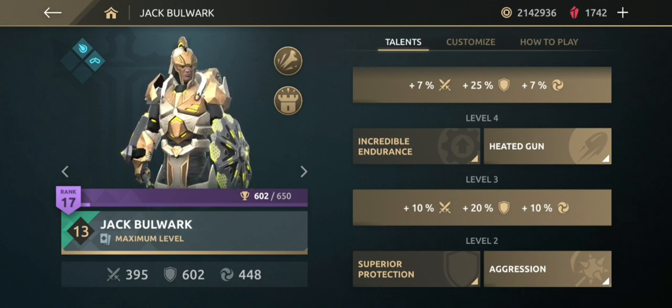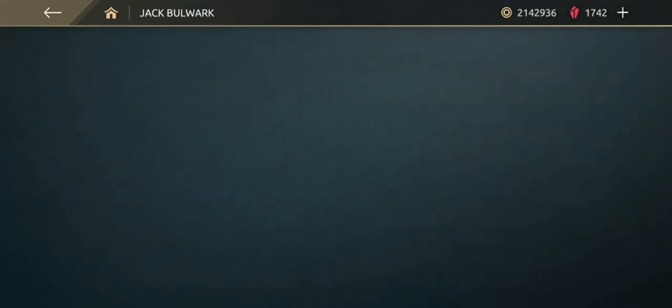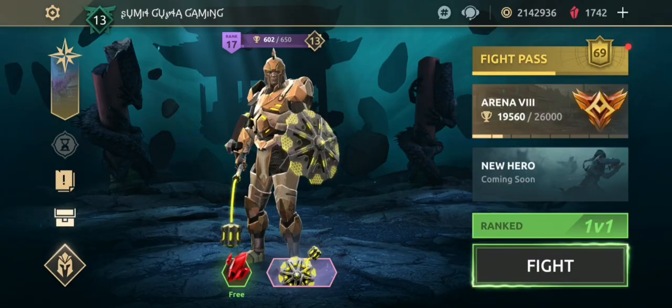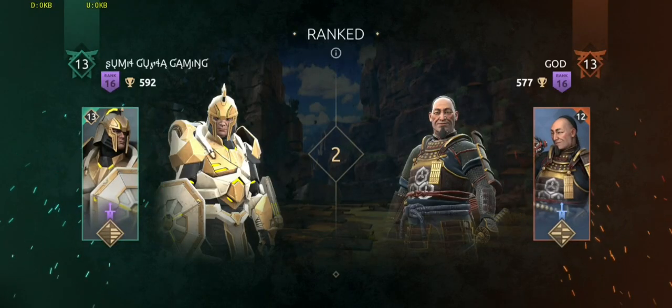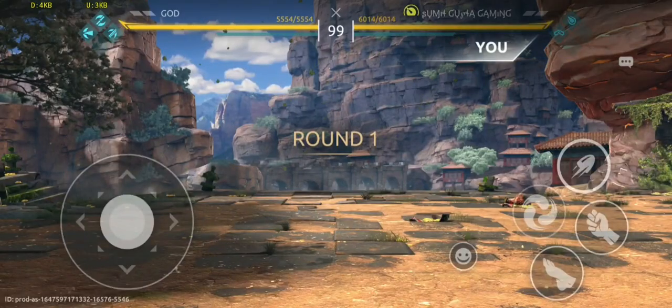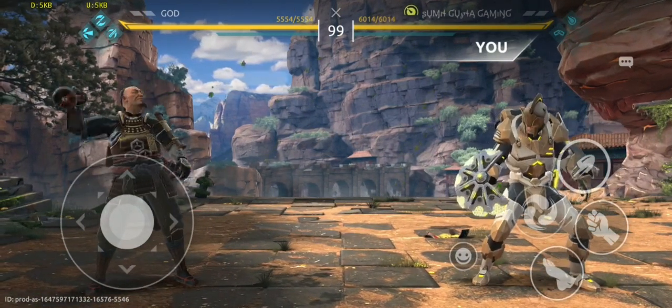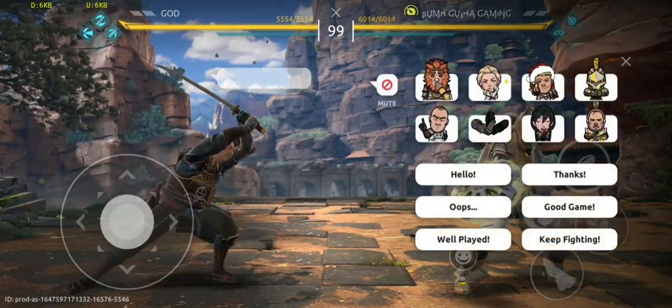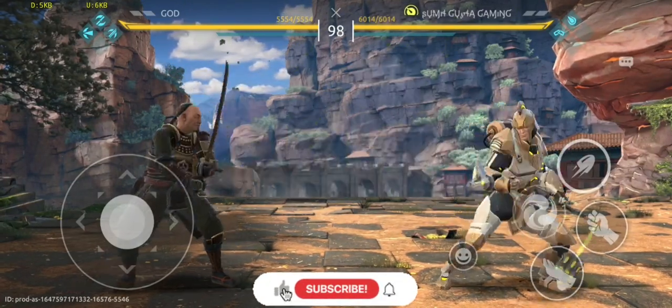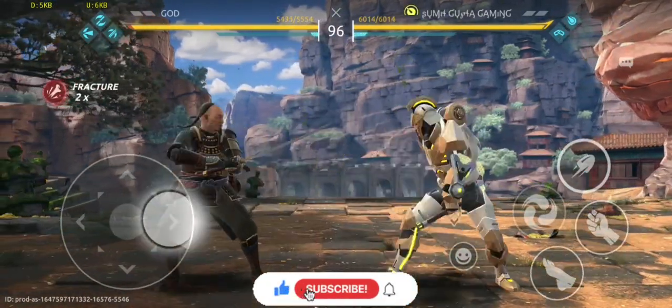Let's jump into some gameplay. The first opponent is 'Wow God' — he's having level 12 Ling and dojo 13. This will be a very nice match. He's going with Sudden Trick, Flask Throw, Flask of Concentration. I think this will be a very nice and powerful fight. Round one started with a basic attack.